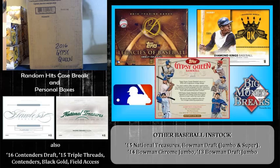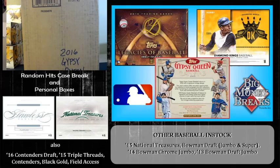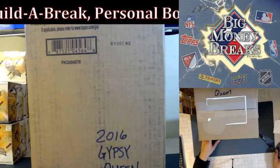Hey guys, welcome back to Big Money Breaks. This is Money Loan Cards. We're here now with our fresh sealed case of 2016 Gypsy Queen. Malik 27 has already opened up a box of Diamond Kings and wants to check out what a personal box of Gypsy Queen looks like. We're gonna get everything out of here, make sure we see that everything is good to go, get our boxes numbered. Malik likes to do the random, so we will do that for Malik and let him pick his box.